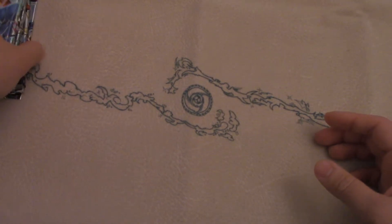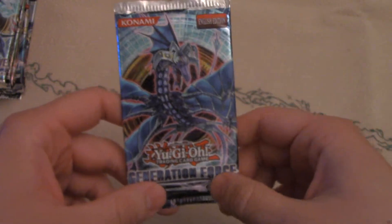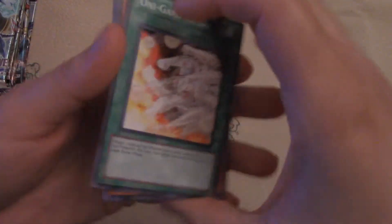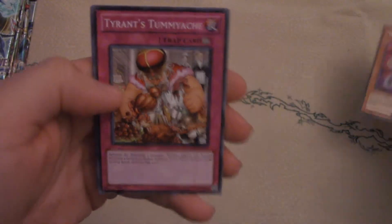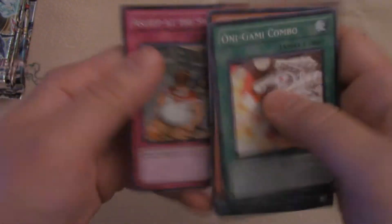XYZs were introduced in this set right here, and the Numbers were introduced as well. The front card is Number 17, Leviathan Dragon. Windups and Crashbugs were introduced as archetypes, along with some support for others. We've got a Windup Magician — I believe that's one of the good ones to get. Also Tyrant's Tummyache, Gustos, and Dream Clown — that's a funny old school card.